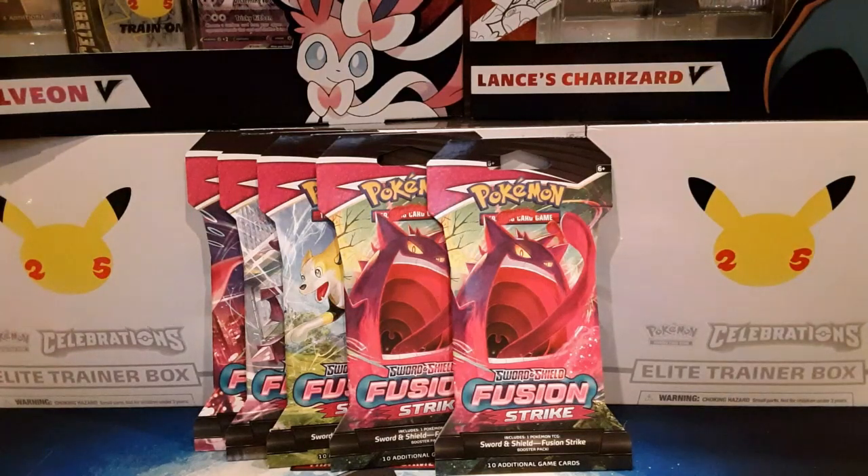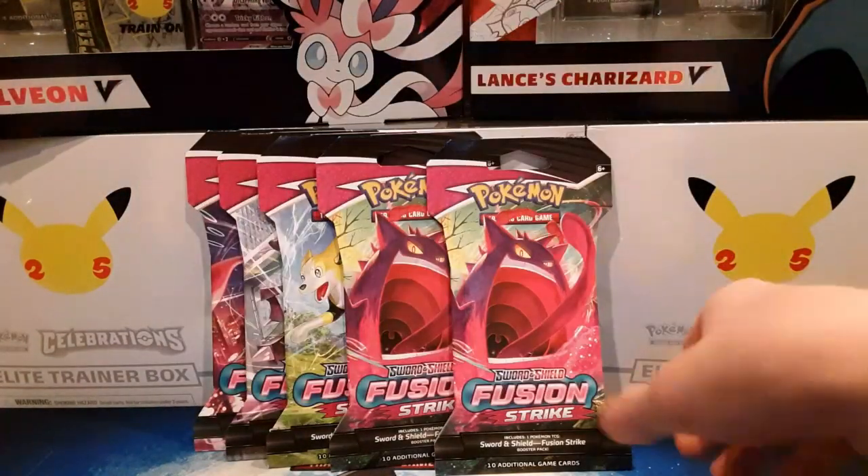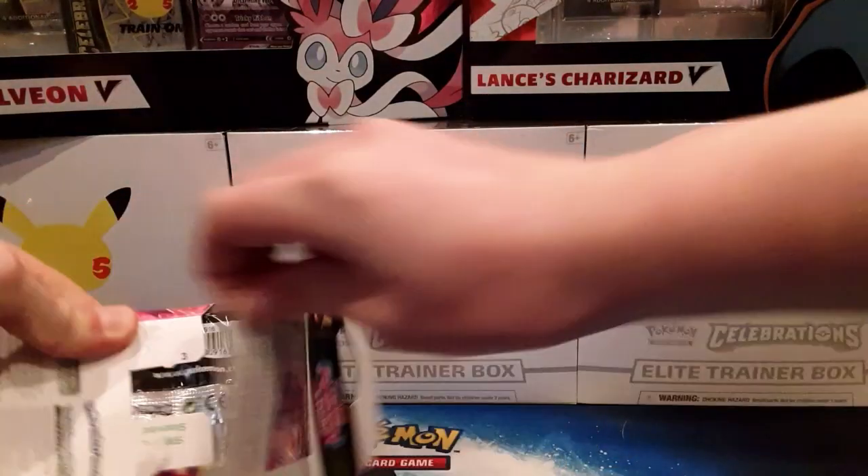Welcome back to another video. Today we'll be weighing five Fusion Strike packs. If you don't know why I'm making this video, it's because Pokémon really released new code cards — the black border and white border. I'll put that on the screen. Let's weigh these now and see what we got.